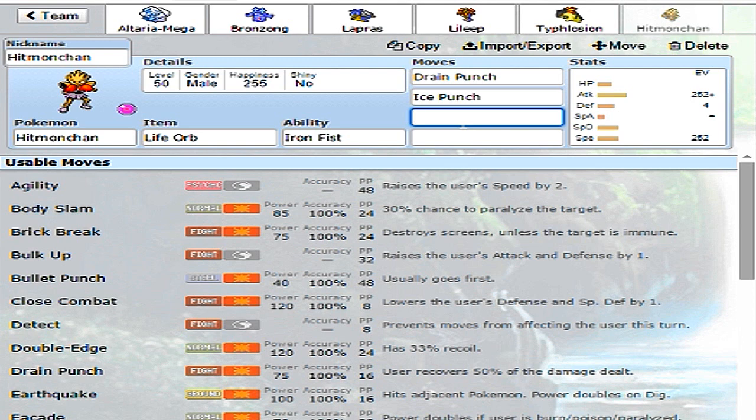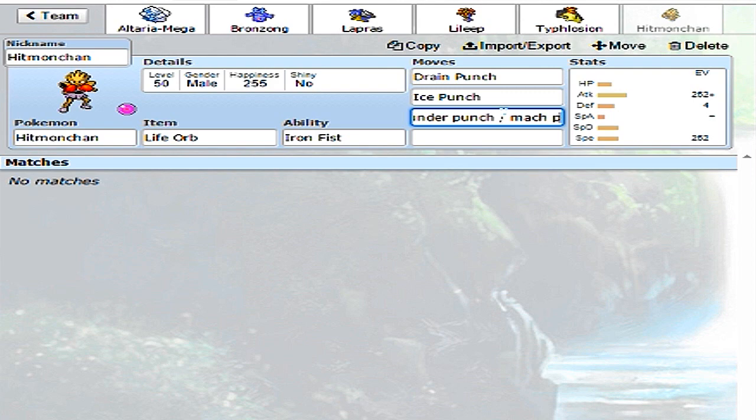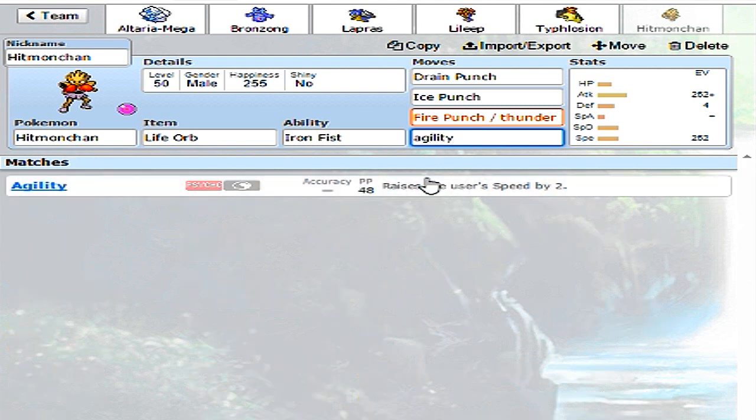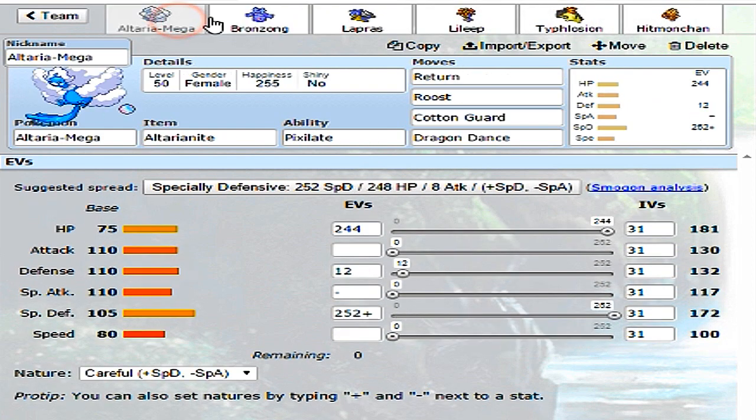The idea behind this set is an Agility Hitmonchan: bring it in on something that forces my opponent to switch out, use Agility to raise speed by two stages, then sweep with Iron Fist and Life Orb boosted punching moves. I feel like that's definitely the way to go. I really like the way this team ended up - it synergizes pretty well.